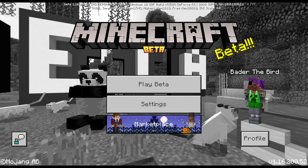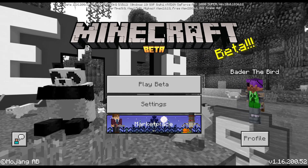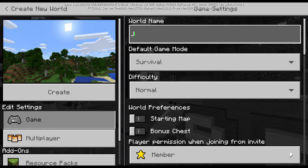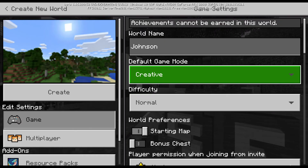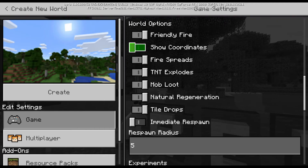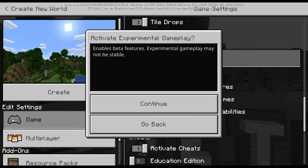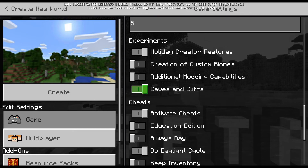What are we doing in this edition? Basically, you've heard of the Caves and Cliffs update that's coming out in 2021. In Bedrock Edition they actually released their first beta for it. When creating a new world, there are options like additional modding capabilities, creation of custom biomes, holiday creative features - but Caves and Cliffs is the one that we want.